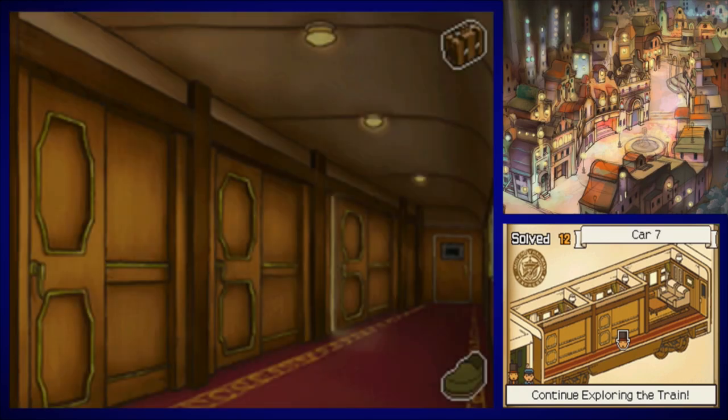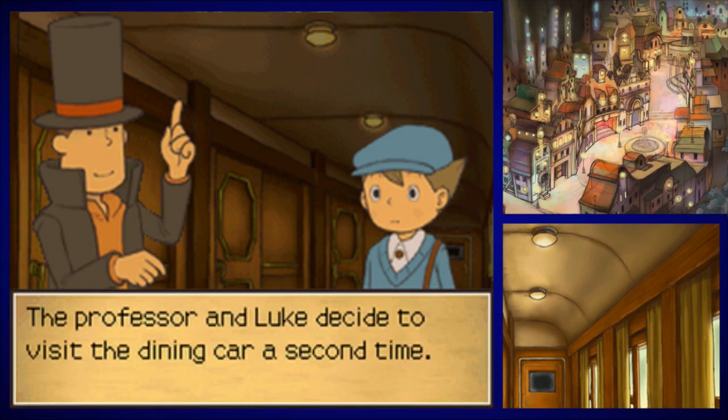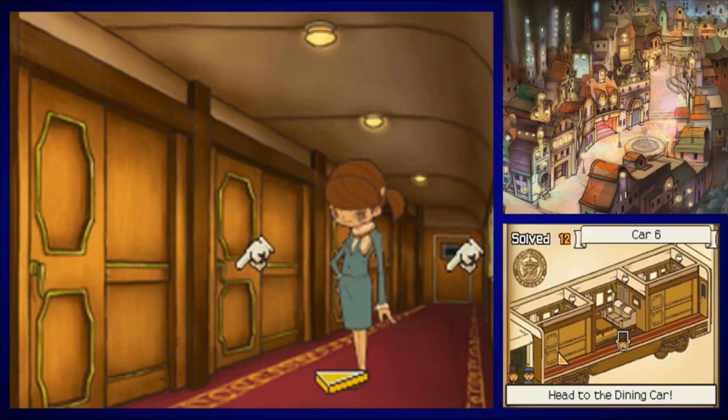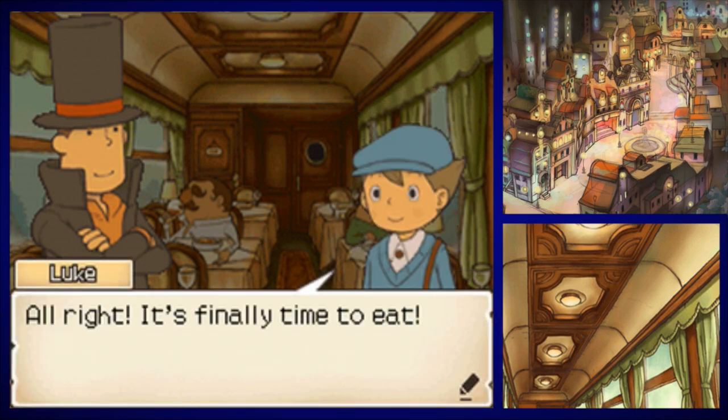Any other cars we go into — we could still go into this one, but there's no one to be seen. Just hop on out. We're just going to make our way back to our room. Why don't we head back to the dining hall now, Luke? I've worked up quite an appetite. You said you didn't want any snacks from the lady before, and now that she's gone you're like, oh, I want the good stuff now. The professor and Luke decide to visit that dining car a second time. I really don't know why that's necessary, but whatever. She's here but she doesn't have anything for us — just going to skip through here. Can't go in here quite yet.